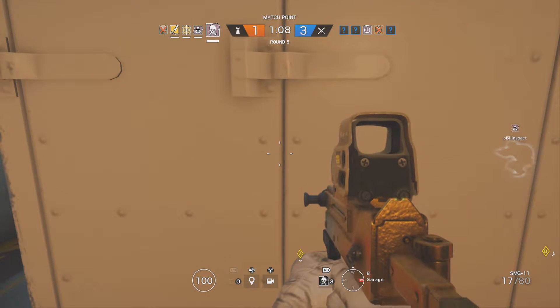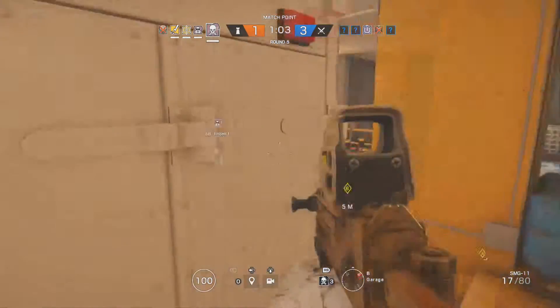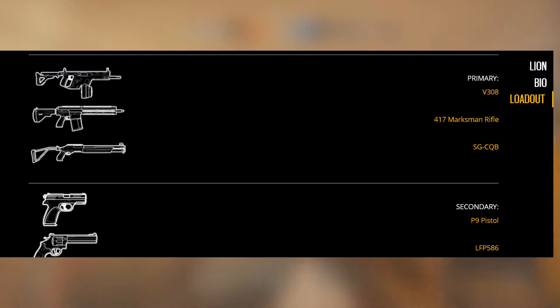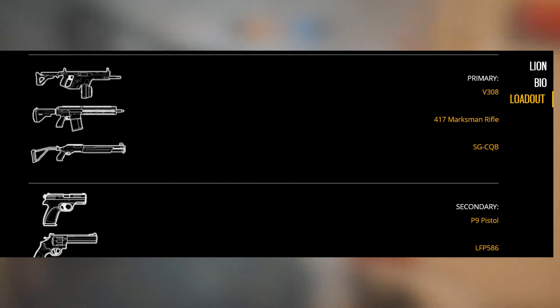Going into his loadout, he has a vector with a drum magazine called the V308. The vector is one of the most high-powered guns in this game because of its fire rate and damage. The only thing holding it back on a defensive operator is not having enough bullets in the magazine, but with a drum magazine on the attack, this is going to be an absolute machine — especially to deal with hordes of zombies. He also has Twitch's DMR, Twitch's shotgun, and Twitch's pistols.